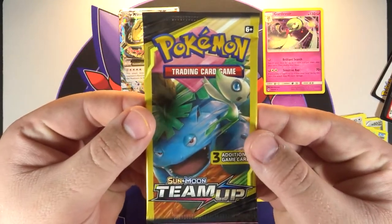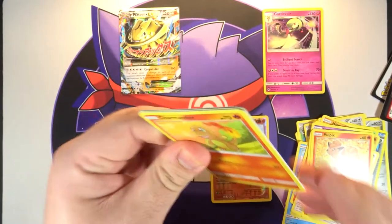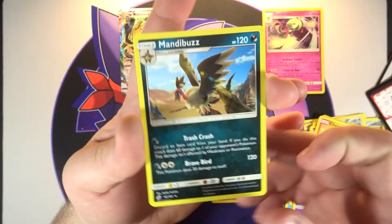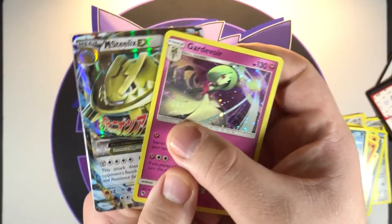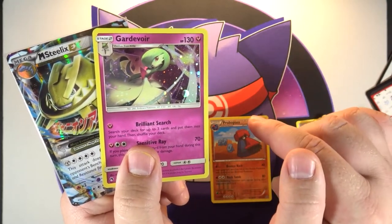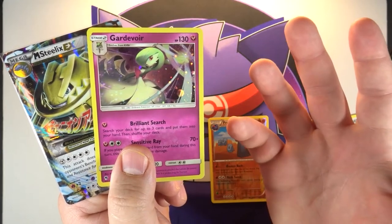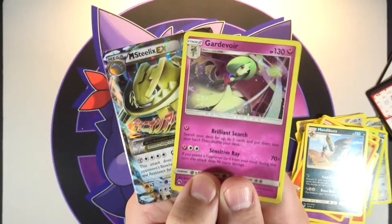Last pack here, last chance to pull something. We got a Nidorino, a Charmander, and our final pull for this tin is a non-holo Mandibuzz. So not as many hits as the Blissey tin, but we did get an EX which was pretty cool — something I really wasn't expecting. If you'd like to pick up one of these tins, they are exclusive to dollar stores. I picked these two up at Dollar General, but places like Dollar Tree or Family Dollar will probably have them too. For 10 bucks you really can't beat it if you've got the itch to open some cards. If you enjoyed this video hit that like button, if you're new subscribe, hit the bell for notifications, and as always, thank you so much for the love and support — talk to you all later.